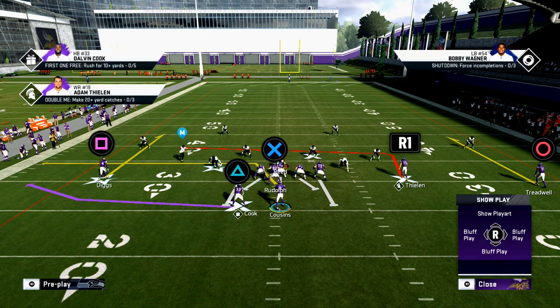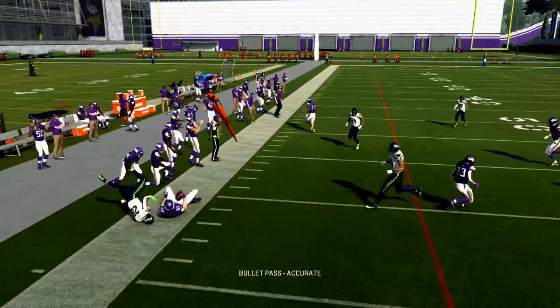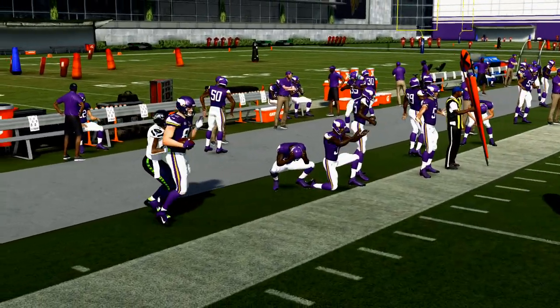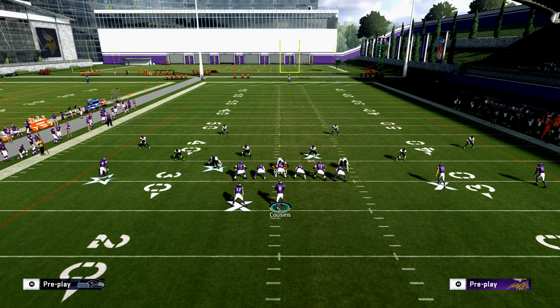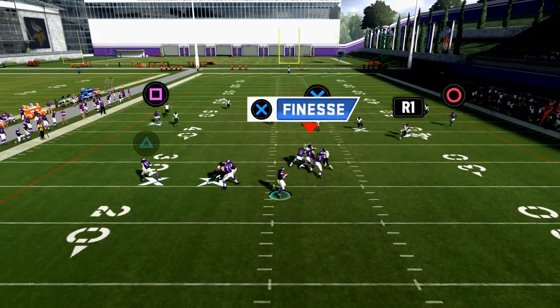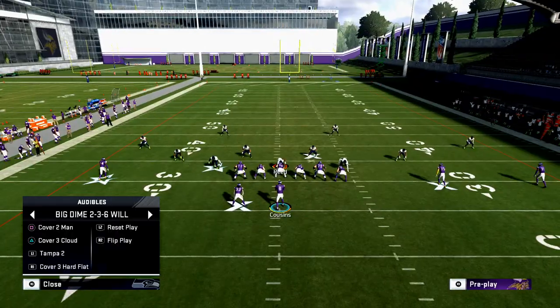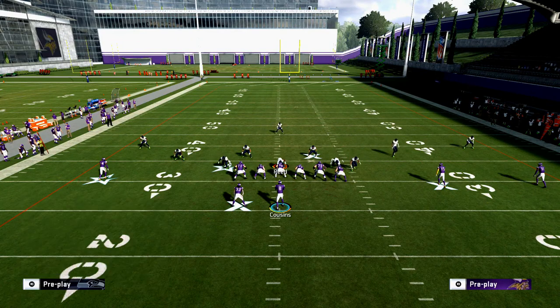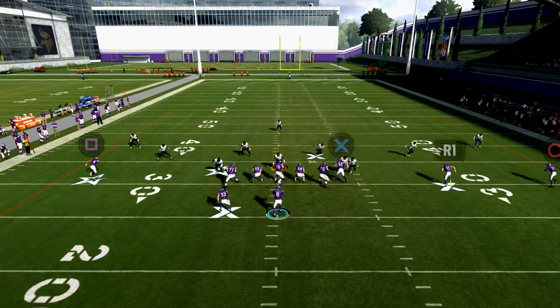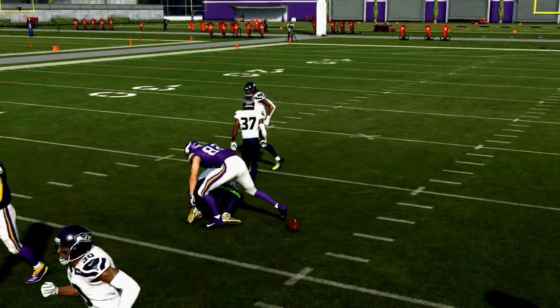Another thing I'll test is who I can motion and where. If I motion Rudolph to the left, I see what his route does when I motion him. Hash marks make a big difference too. With this specific route I've got Thielen's route, but I have to build around it — for example, taking Kyle Rudolph and putting him on a streak. Now I have a high-low in the middle of the field. If I want to throw the seams I can pop it up for a simple possession catch.